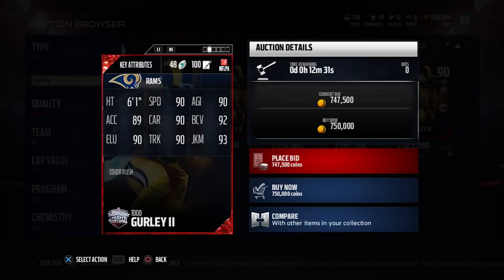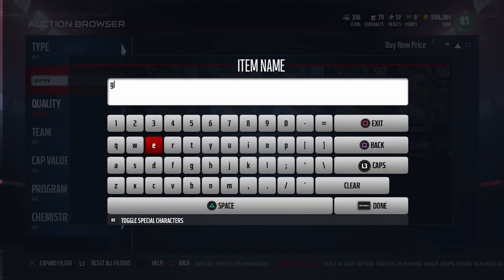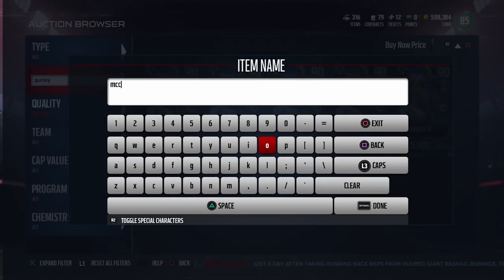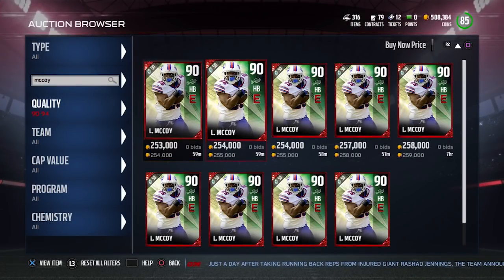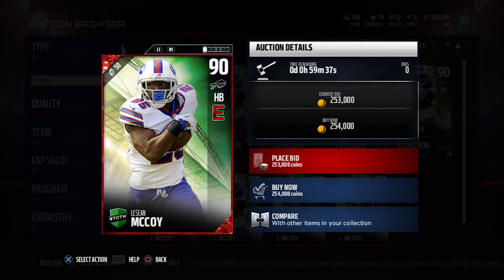The only thing Todd Gurley is substantially better in is carrying, and his trucking and stiff arm are way higher. Besides that, they're pretty much the same cards. Obviously Todd Gurley is a little bit bigger — 6'1", 222 — as opposed to 5'11", 208 for McCoy. But it's absolutely ridiculous because if you take a look at LeSean McCoy's attributes, he crushes Todd Gurley in some of these things. LeSean McCoy has a higher salary cap — 50 versus Gurley's 48 — which tells you that EA themselves views this LeSean McCoy as the better card.